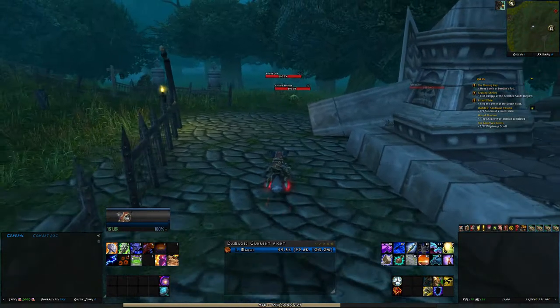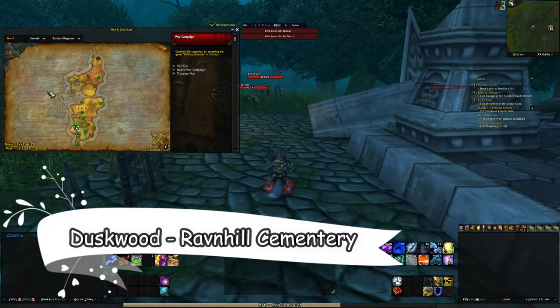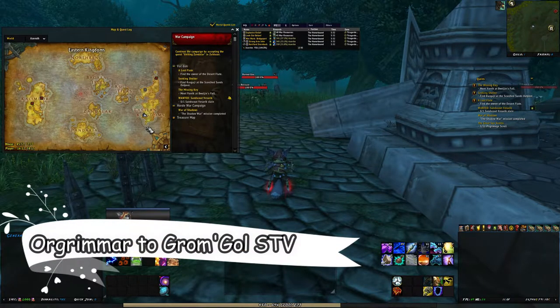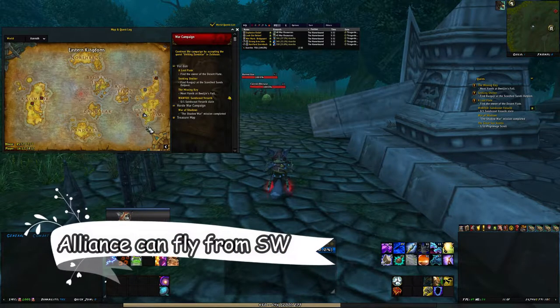For the first spot, I am in Duskwood in Alliance Territory at Ravenhill Cemetery. To get to Duskwood, if you are a Horde player, you can take the Zeppelin from Orgrimmar to Stranglethorn Vale, the Grom'gol Base Camp, and fly from there. It doesn't take that long, so it shouldn't matter that much.